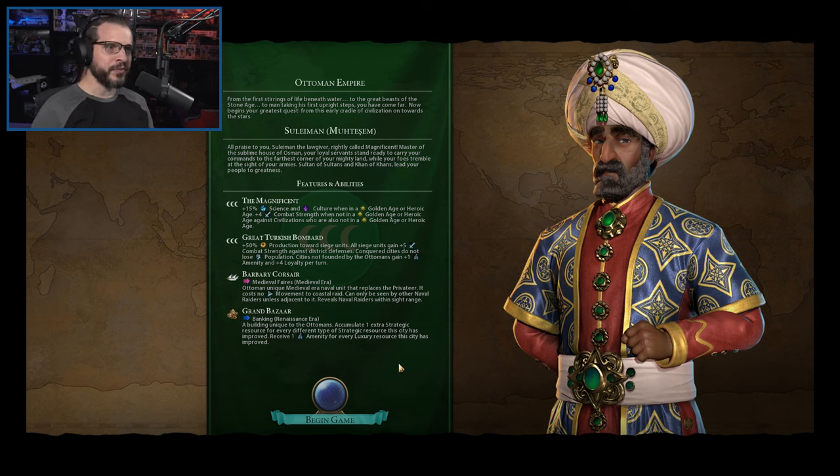The Ottomans themselves are already a pretty good empire overall — they're pretty strong. They do have the Great Turkish Bombard, plus 50% production towards siege units. All siege units gain plus 5 combat strength against district defenses. Conquered cities do not lose population, which is hugely helpful. Taking a city and having it lose population means you lose a lot of productivity and a lot of ability for that city to do things.